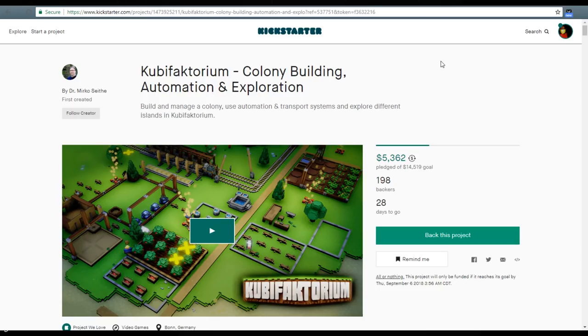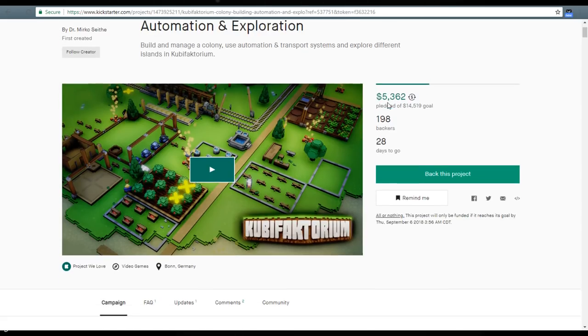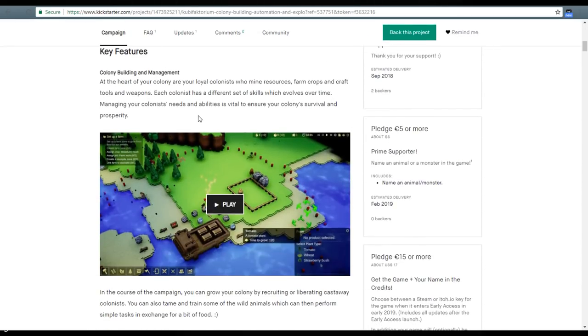We're going to be building a colony. We've got a bunch of folks charging out, chopping trees down and harvesting stone, building buildings and workshops and farms and all of that. But eventually getting to the point where we'll have automation — having conveyor belts and trains hauling all these supplies around and having an automated town here is the idea.